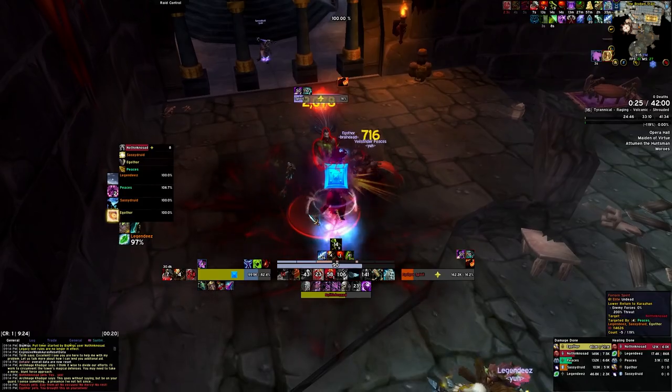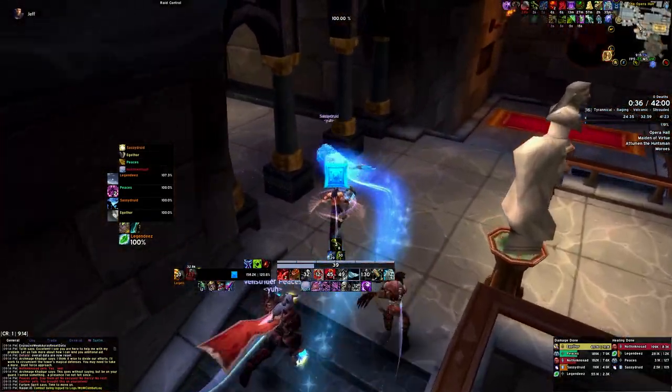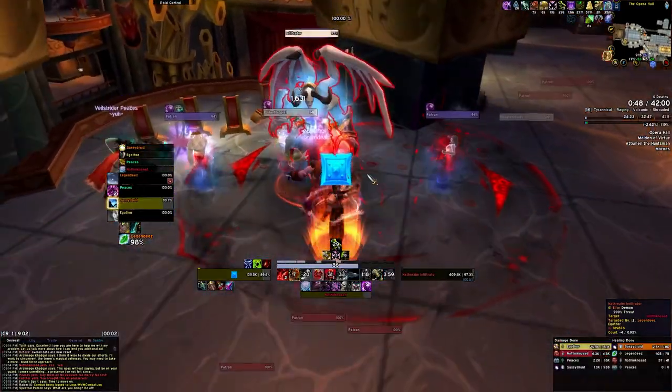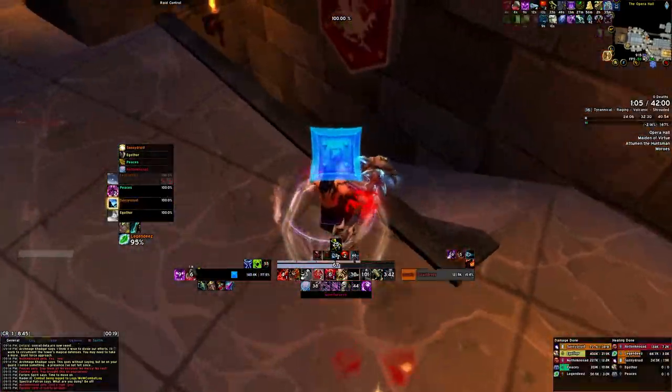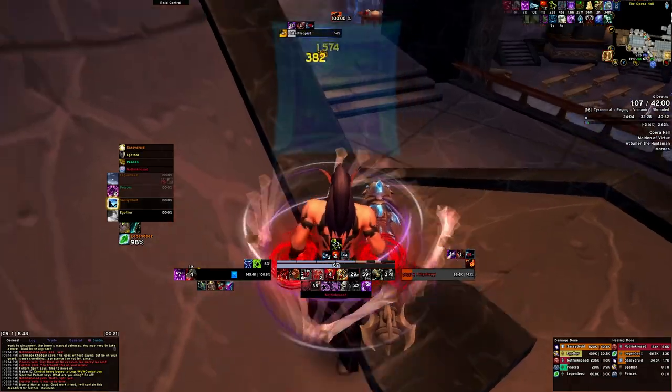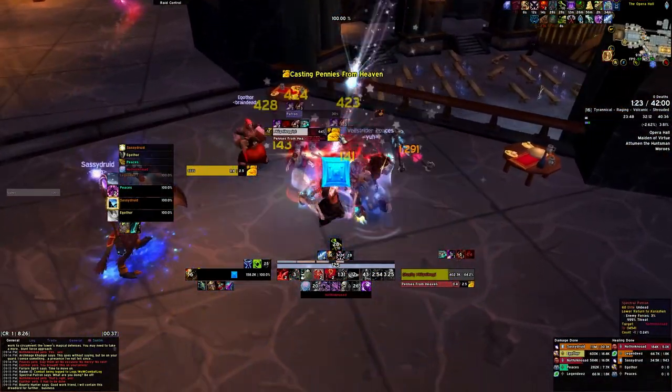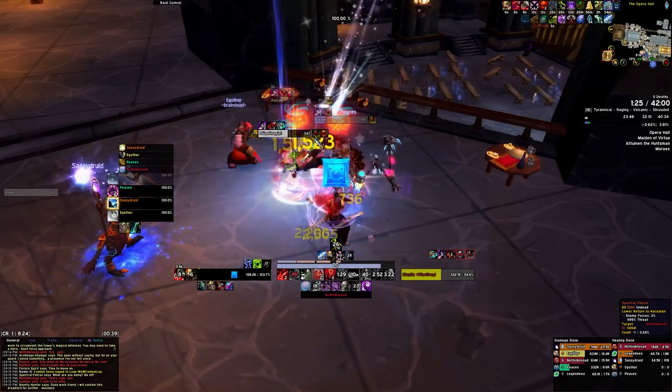We begin the dungeon very simply with a straight line pull to the Opera Hall. There are two ghosty boys that patrol this curved hallway, so make sure to kill them so that if anyone dies on the way to the Opera Hall, they can run back safely. The only important thing in this trash is the pennies cast — you have to stun or displace the mob, it cannot be just interrupted, and the swirlies will probably one shot. After a few minutes you should be at the Opera Hall.